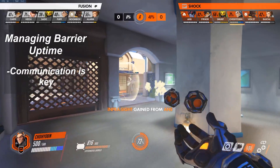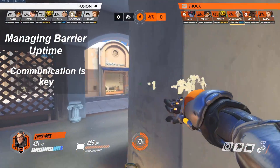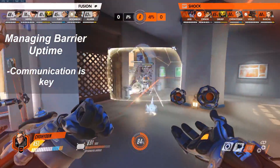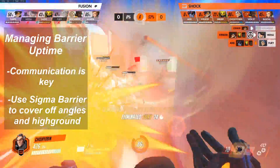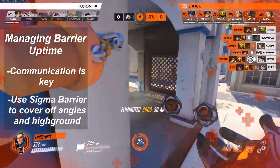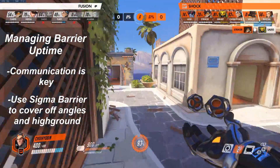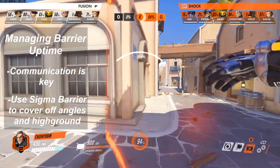You won't always be able to cycle shields perfectly, so making correct use of both shields at the same time is crucial for winning fights. Because Sigma's shield is the most versatile, I like to ask my main tank to block the main bulk of frontline damage while I use my Sigma shield to cover off angles and high ground. If your team is getting pressured by a high ground Widowmaker or Ashe, you can use your shield to force them to reposition and relieve some of their pressure.